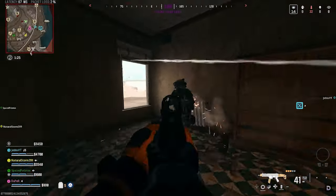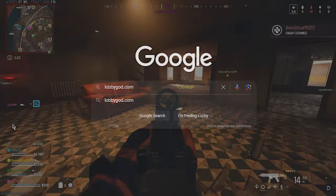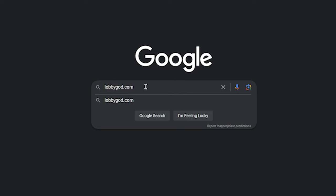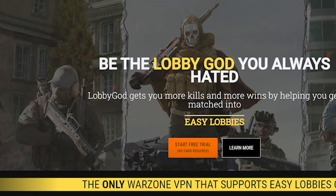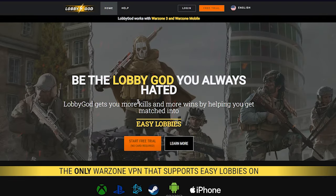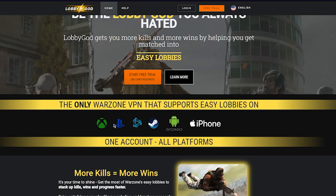The first thing you want to do is visit lobbygod.com. It's a VPN that allows you to change your geographic location to get much easier lobbies. I've already made a couple of videos on the channel showing you guys the skill level of the players in each match. I'll do it once again in this video with Rebrick Island, and I'll have a link in the description to all of my previous videos using Lobby God.